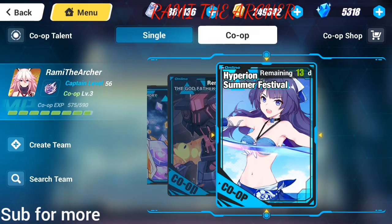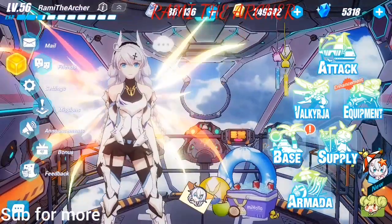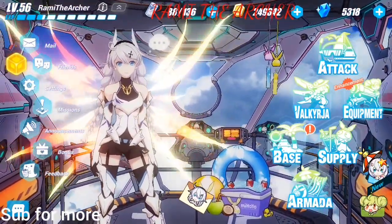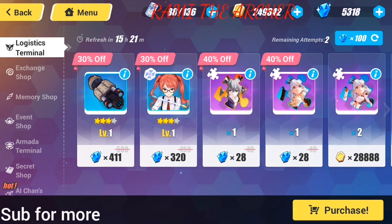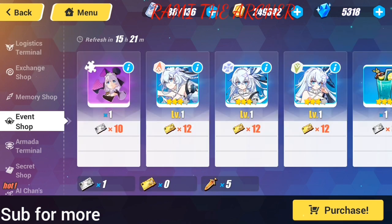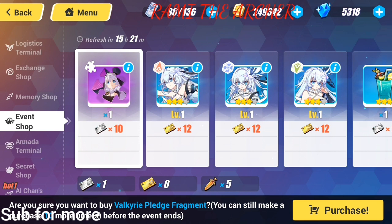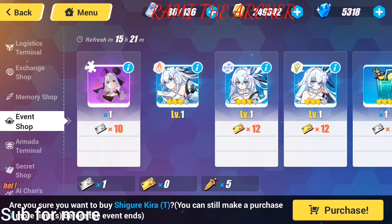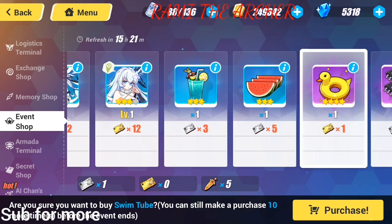But before we start with the events, let's take a look at the new shop. By the way, did you see the new look of the game? It is a summer look. Anyway, let's go on to the shop and take a look at the new things. Here at the event shop, you can see that you can get walkers from the event and use them here. You can buy Terry Fragments, those Valkyries, or if you like stamina, you can buy those for stamina.